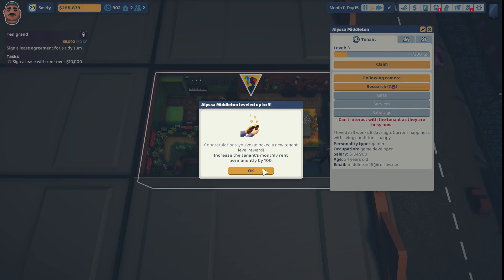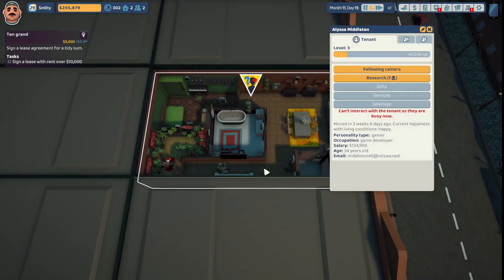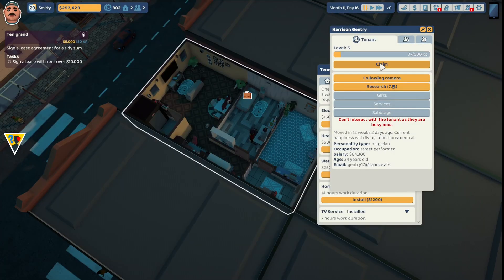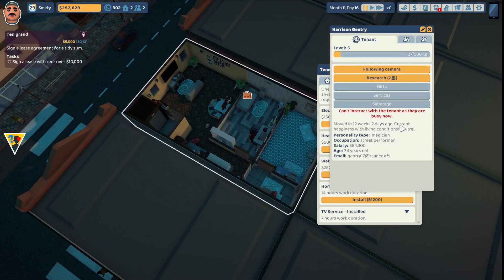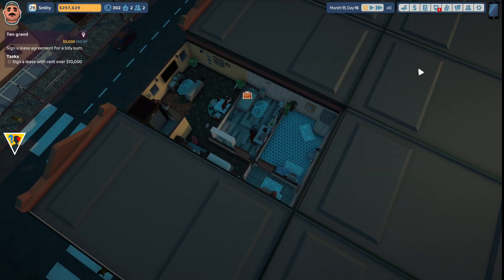Alissa Middleton says, 'Whoa, that was a grand success — thanks for all your advice!' It looks like we can level up. Alissa Middleton congratulations — new tenant level reward: increase her monthly rent permanently by $100. We're also going to level up Harrison Gentry before he goes off to work — new tenant level reward: increase monthly rent permanently by $150. We'll claim that. Thank you so much for stopping by Crooked House. If you liked what you saw, give it a thumbs up and hit that subscribe button if you want to follow Smitty on his journey to create his landlord empire. Have a great week — see you soon!